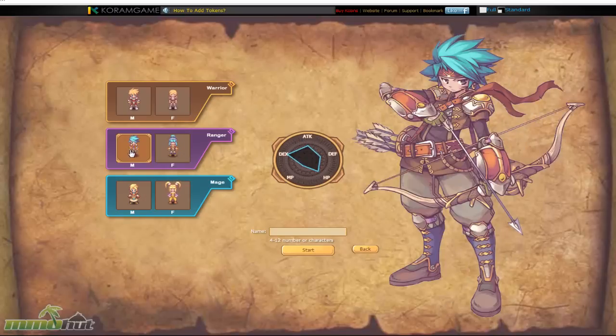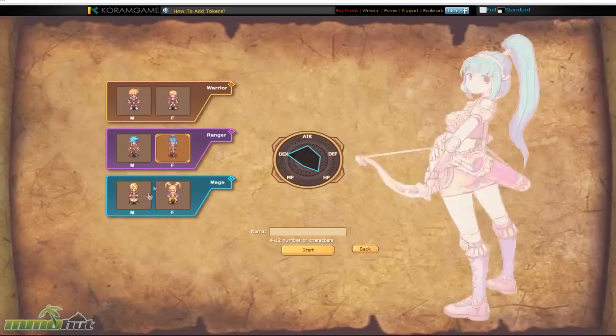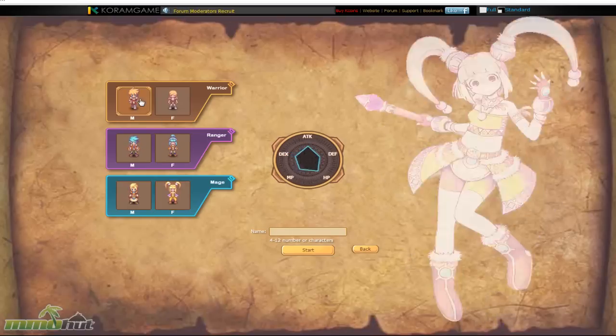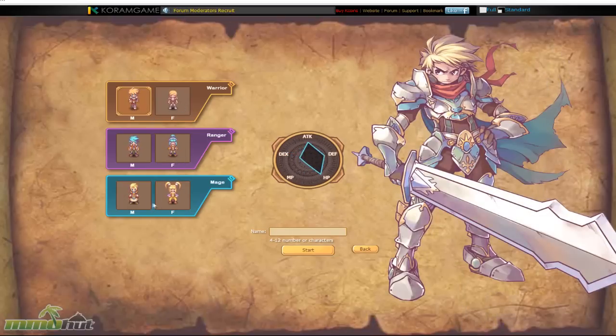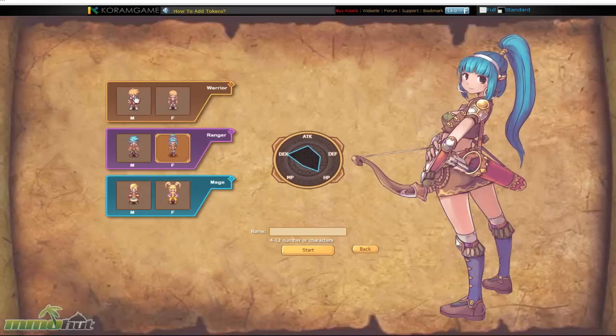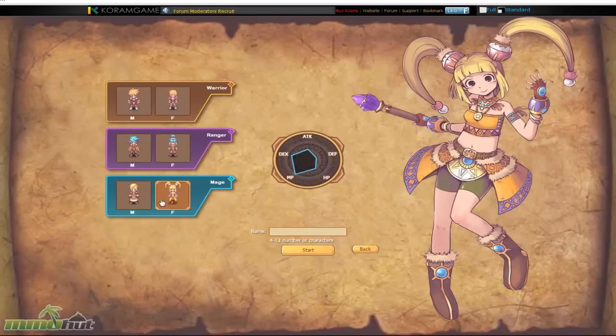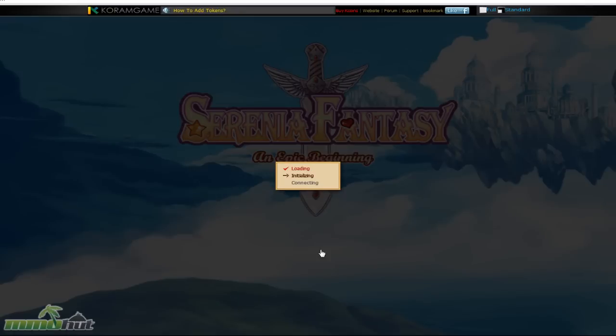It has that kind of vibe and feel, and even the music itself has that definite 16-bit era vibe - just really Japanese adventure style. We have three classes here: the warrior, the ranger, and the mage. They each have male and female options but unfortunately no customization options. I'm going to go with the mage, the girl with the two ponytails. We'll call her Spunk of Fia. She is into dexterity and MP range - the magical power. Let's go ahead and start my character.